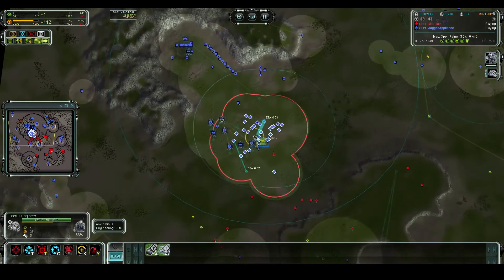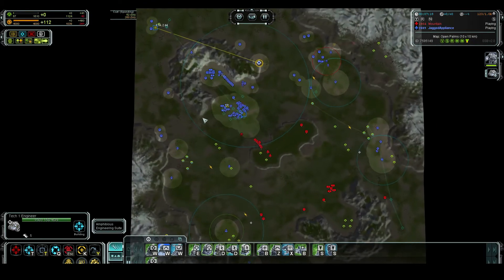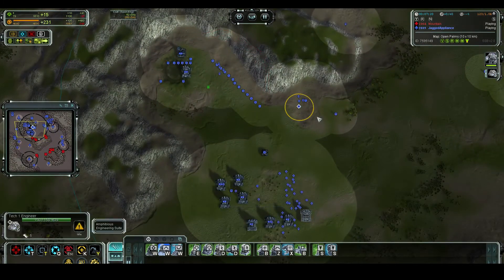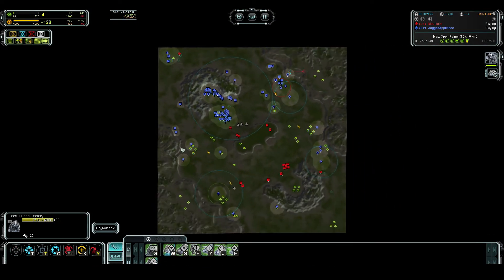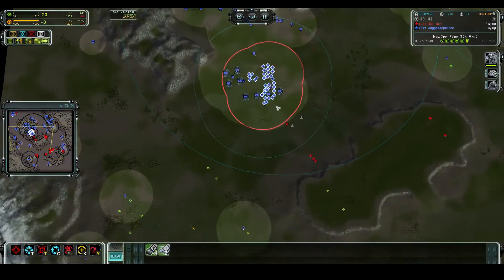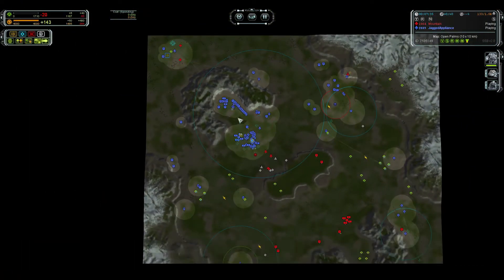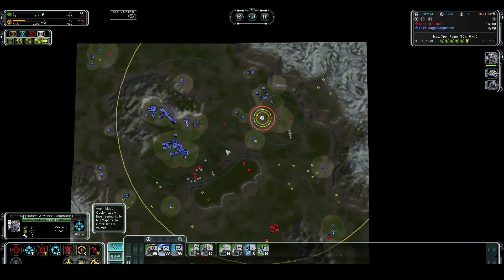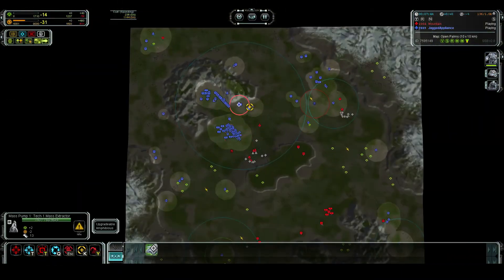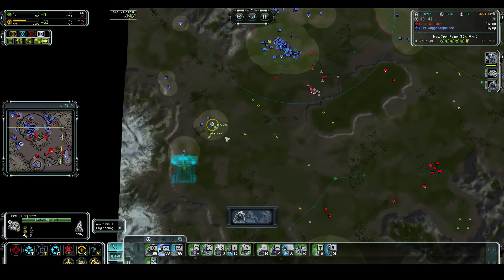His ACU just blocks my path to the bottom side completely, so now I'm sending my ACU back. I have no PD in the top expansion. I'm just trying to hide behind the factories with my tanks and not let him kill them. It's just hard to know what to do here - with the position of his ACU he can sort of kill everything on my left, and that's what he should be doing really.